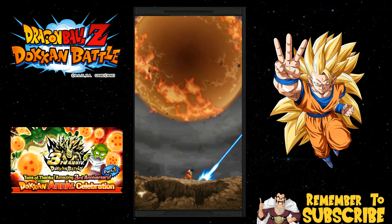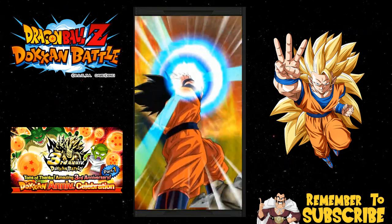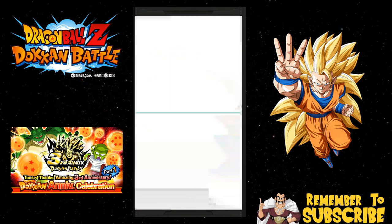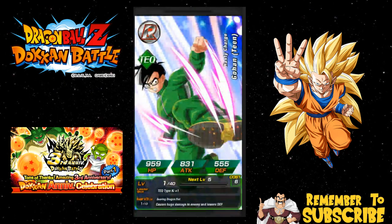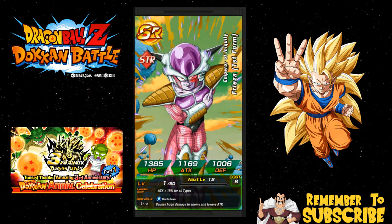Screw it, let's go ahead and do our ticket summons! One, two, three, four, five — five pods. We got five pods and stayed in base form — I don't know if that means we're getting a guaranteed SSR. Okay, we ARE getting a guaranteed SSR, so that's awesome. Please be a freaking LR. We got Team Gohan — come on LRs, hook me up!